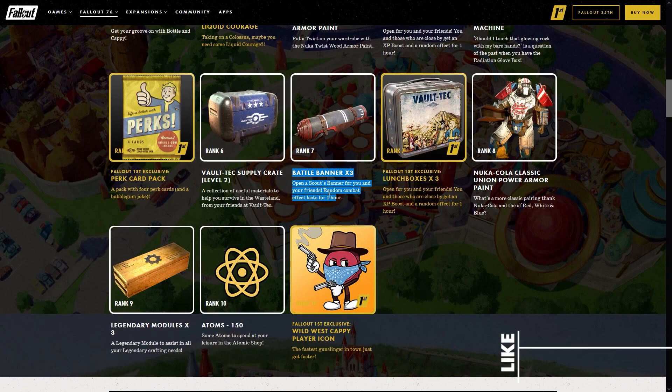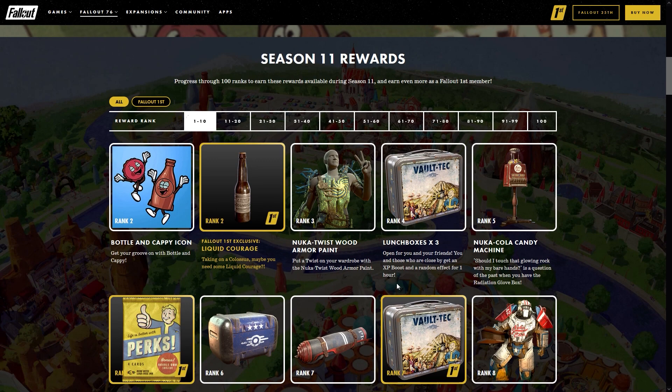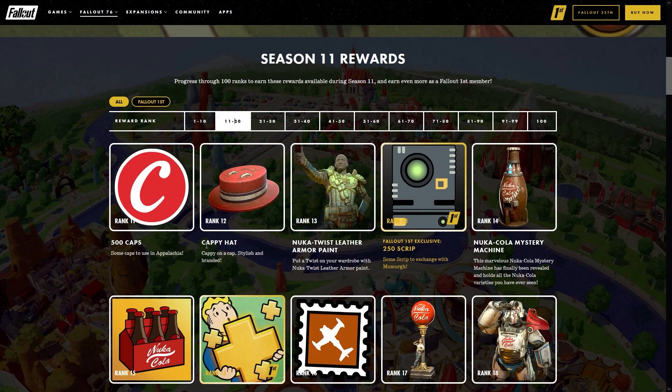The battle banners say: open a Scout's battle banner for you and your friends, random combat effect lasts for one hour. I'm really super curious what that random combat effect is. Next at rank eight you get the Nuka Cola Classic union power armor paint, and at rank ten not only do you get the 150 atoms but Fallout First players also get the Wild West Cappy player icon.